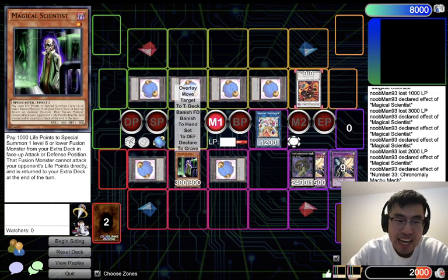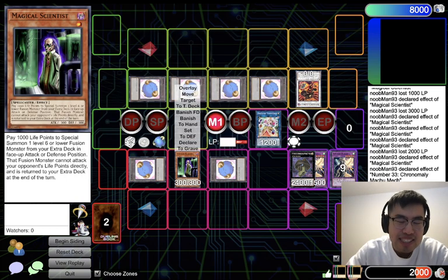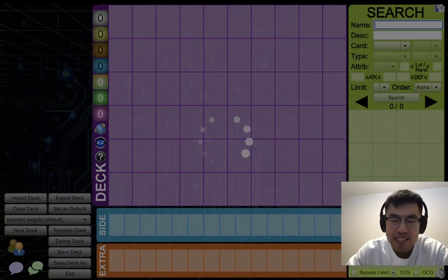So you can kind of see how broken this card is. Obviously it's kind of niche and it did take our entire extra deck. But the other reason why I just don't think this card can come back is because it's an Instant Fusion on legs — it's easily tutorable, it's searchable, it's a monster, it's not once per turn, it is level 6 or lower. And there happen to be a lot of level 6 or lower Fusion Monsters in this game that can be easily abused.